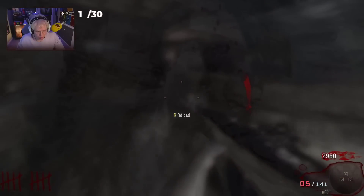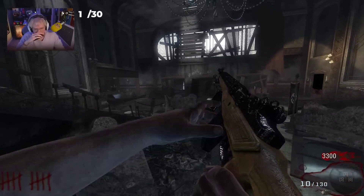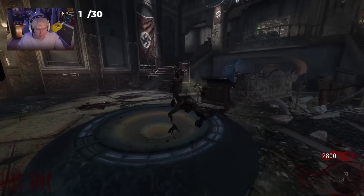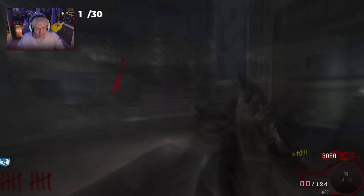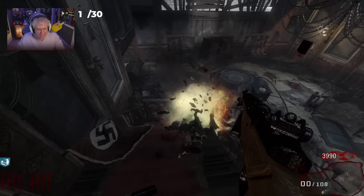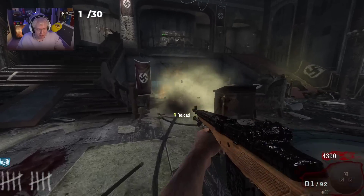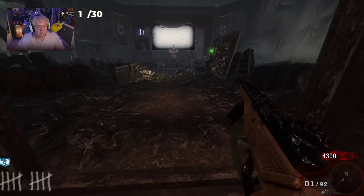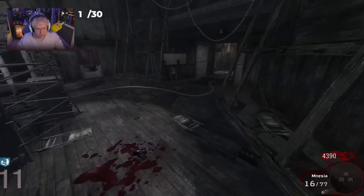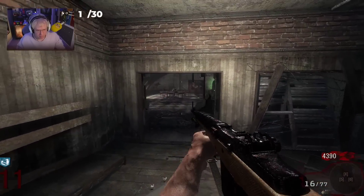I've got to be super careful. We're not going for Jug — let's go for Quick Revive first, make it a safe run. Honestly, I think grabbing Speed Cola is also going to be a massive priority. I might also grab Double Tap. Seeing that I got to round 30 as a kid on this map with wonder weapons, this challenge is going to be hilarious because I'm probably going to go past round 30 with everything but the wonder weapons.